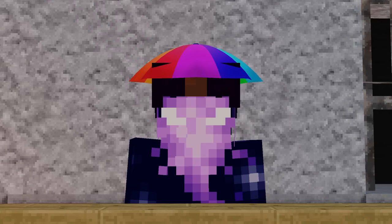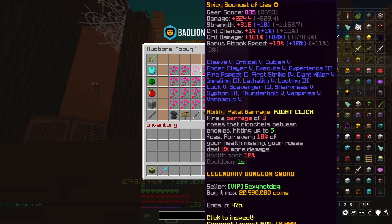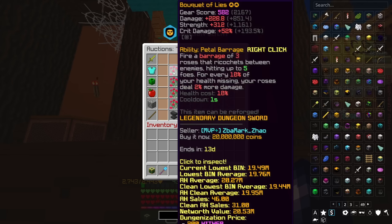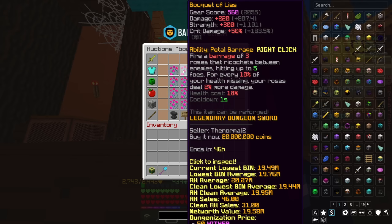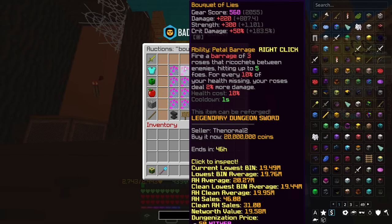From here there's quite a jump in price to everything else — what we've gone through are your more affordable weapons. Next up is the Bouquet of Lies, a direct upgrade of the Flower of Truth. A base Bouquet of Lies costs around 20 million coins, and its base stats give you plus 220 damage, plus 300 strength, and plus 50% crit damage. Its right-click ability shoots a rose that ricochets from enemy to enemy, dealing more damage the further it travels. It requires a Floor 6 completion, whereas the Livid Dagger only requires Floor 5.